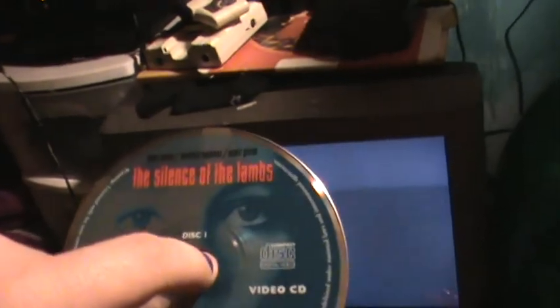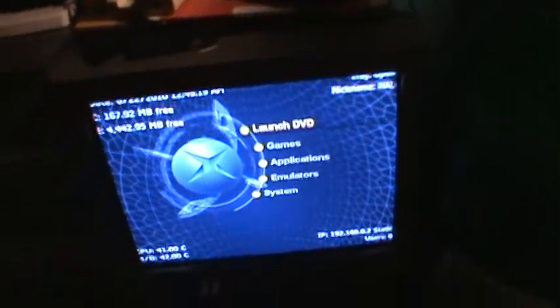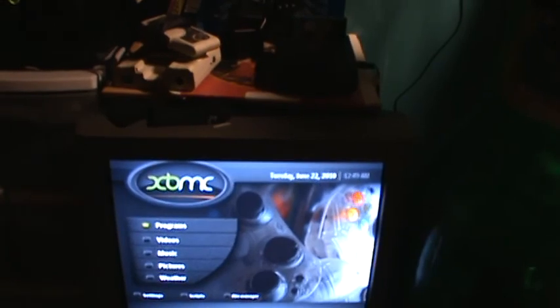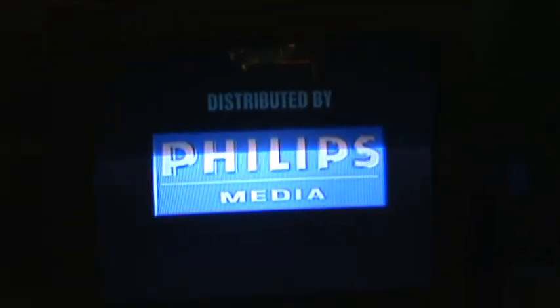I always hit the wrong button on the front of the Xbox — I think the big one should be power and the little one should be eject, but that's just me. This is Silence of the Lambs. It's a video CD. I've only got two video CDs right now: Clueless and Silence of the Lambs. But with Xbox Media Center you can play video CDs, which is pretty cool. I think it'll start up automatically — yeah, there we go. So this thing is also a video CD player.